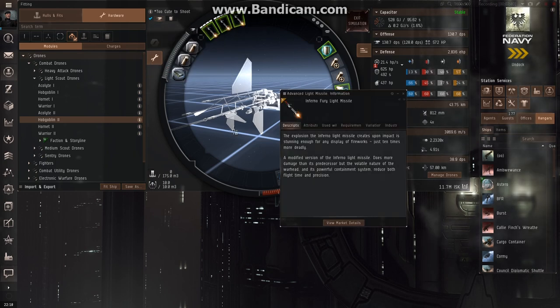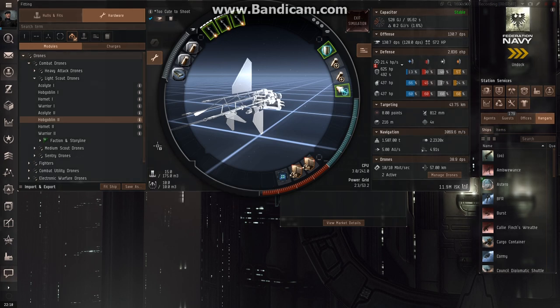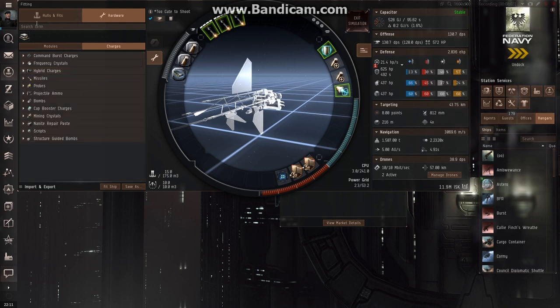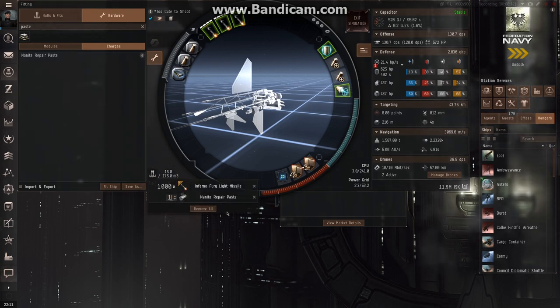If I want ammunition installed in the cargo bay when I buy this ship, I can come up here, find the charge info, drag the charge down into the cargo bay, and then multiply that by however many I want — say a thousand. Another thing I can do is install charges. Some charges won't show up by default, so you've got to click the little charges button on the side. If I search for nanite paste, I get an anti-repair paste — I can drop that into the cargo bay and multiply it by however many I want.